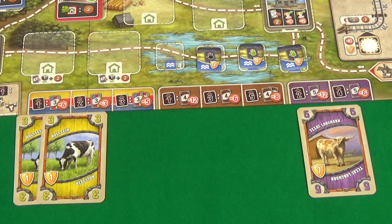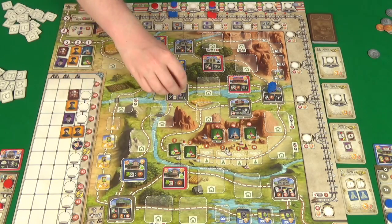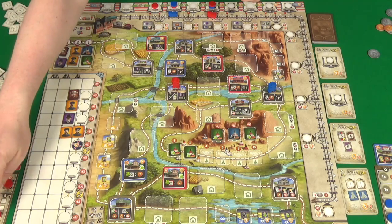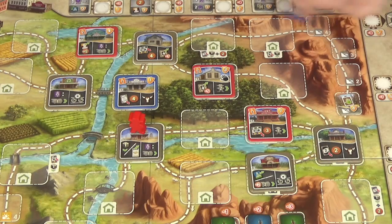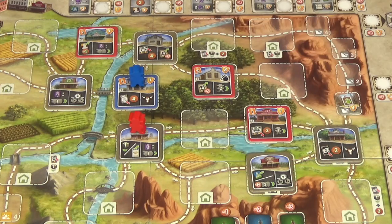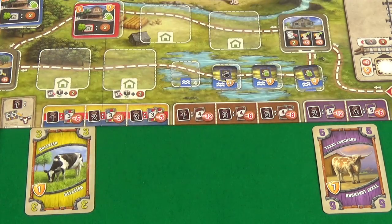Rogue moves one but doesn't have a Dutch Belt to discard, so she pays to build a building for six dollars. I move one then discard a Black Angus for two dollars, giving me six dollars to visit the cattle market. With three cowboys that's just enough to buy a West Highland. I shuffle up and draw another card — it's the West Highland from previously, very exciting. Rogue goes one, two, has to pay me two coins, moves her certificate down to two, and her engine along four to fourteen.